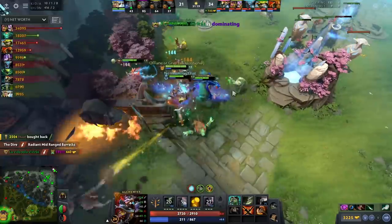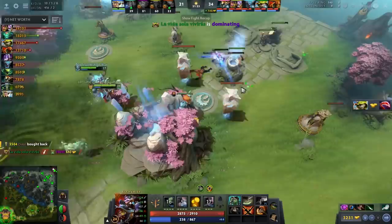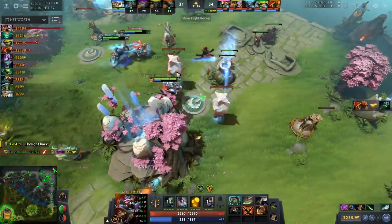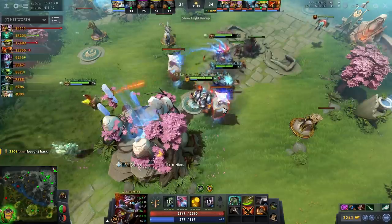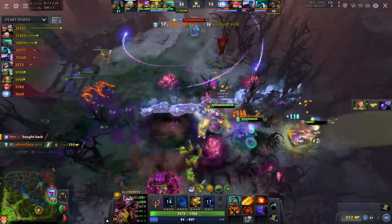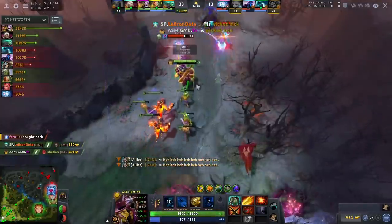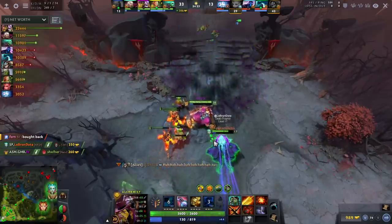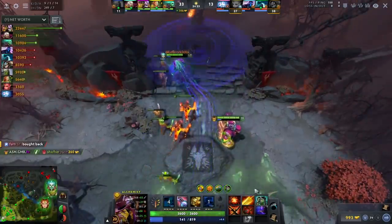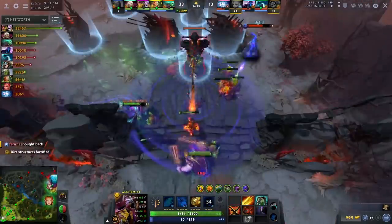With this build, Alc is very difficult to out-carry, and if it looks like he's about to lose the carry battle, he just needs to take a few moments to farm and get a rapier and then he wins the carry battle again. The second build is roughly the same, except you go for a Heart and usually an Aghs Shard instead of BKB.